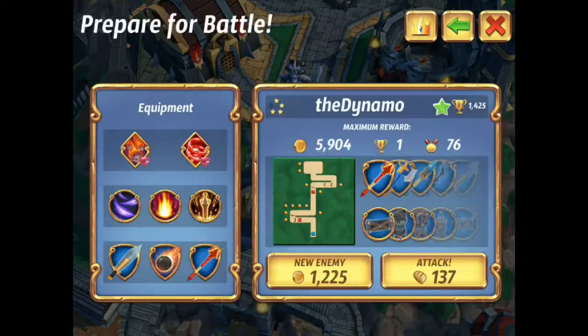So we have him favorited. Looking at it, it looks like a decent base. Again, he's a low level — 1400 trophies. He has a tower right there which is in a really hard-to-get position, but he doesn't have a tower up here, which you definitely want to put a tower right there. It's a very hard-to-get position.